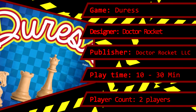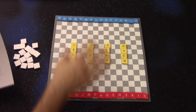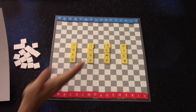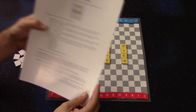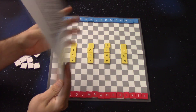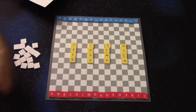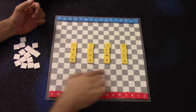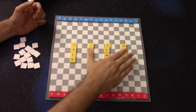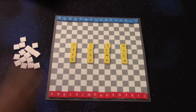In a game of Duress, you set up the board pretty much however you want, as long as the board is symmetrical. The game has a default setup, and a few examples, but you can set it up however you like as long as it's symmetrical. My favorite way is to randomize the pieces and set them out on the edge.